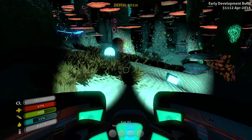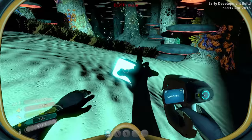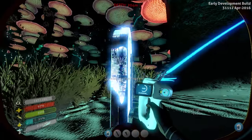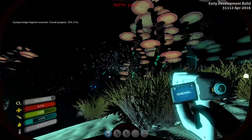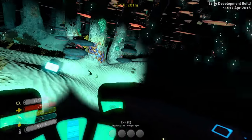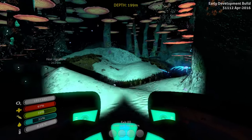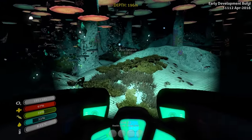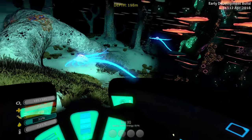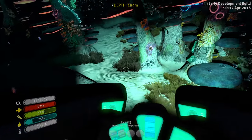I see a couple of things — let's go ahead and pop out. Scan a room and a cyclops bridge! One out of three — so we still need some more bridge pieces. Kind of a shame. I was hoping that I'd already found some bridge pieces, but obviously not. We are slowly getting there.